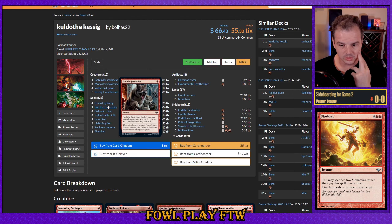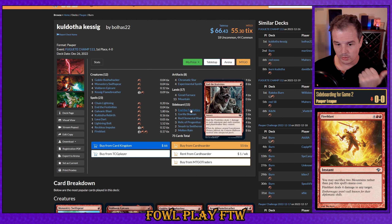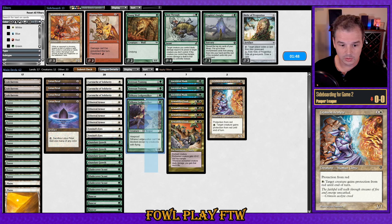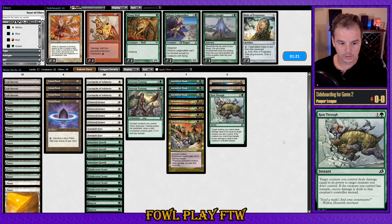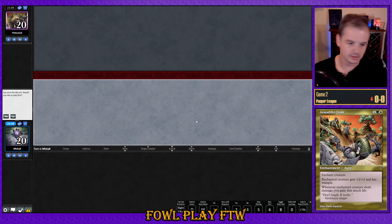Basically what's to be worried about here is End the Festivities. Potentially they can also blow up your lands with a Molten Rain effect. Reminder — if you enjoy the video, please consider subscribing. So usually what I do here is just the efficiency swap: Crimson Acolyte in, Silhana Ledgewalker out. Crimson Acolyte does not have that weakness of coming in turn two and getting blown up by End the Festivities. It also can give your other creatures protection from red to attack through any potential chump blockers. Rune Through could actually be useful as well — I might just bring that in for an Ancestral Mask.